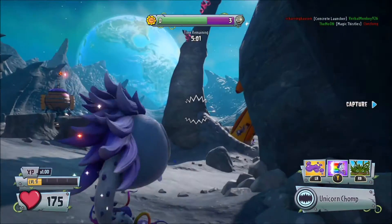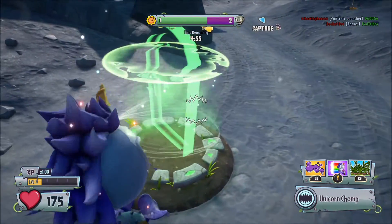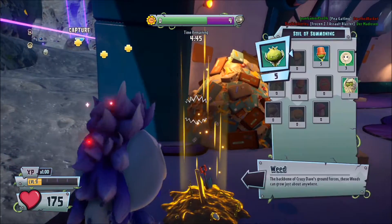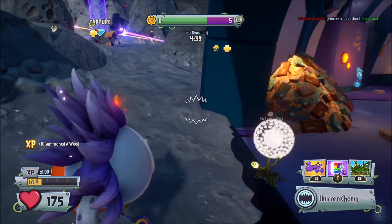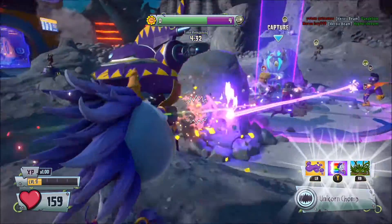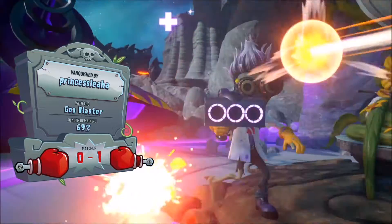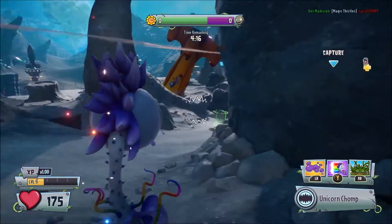We can be the Unicorn Chomper, here we go! I think this might be in the middle of the game. There's a new teleporter that looks awesome for the plants. This game is basically the opposite of Gardens and Graveyards — oh my god this is awesome! Let's put a dandelion in. There's a citron right there! There are zombies — let's try and vanquish some with the Unicorn Chomper. There's a new animation for being vanquished by someone, which is pretty awesome.